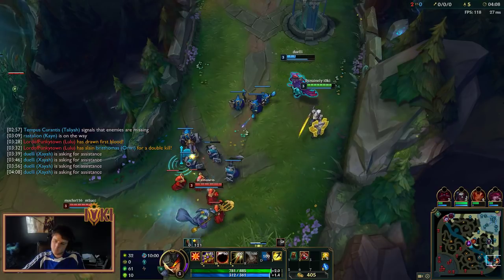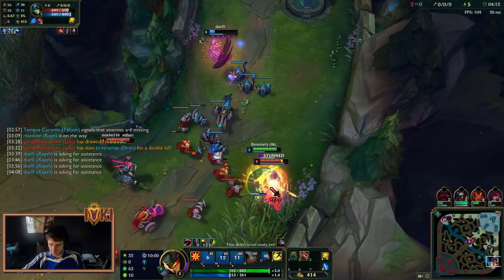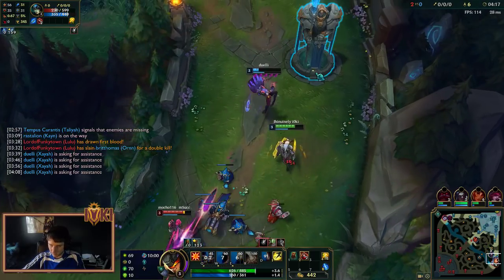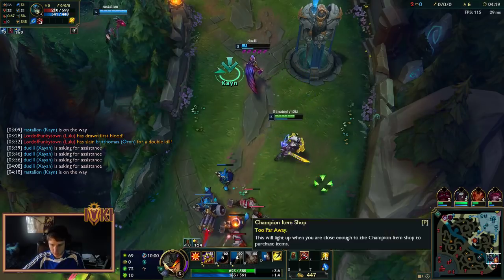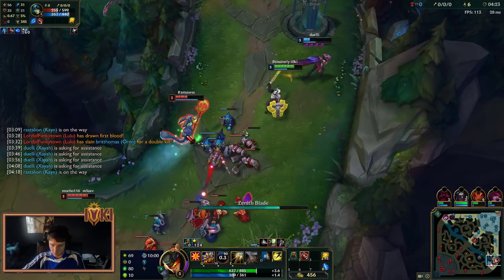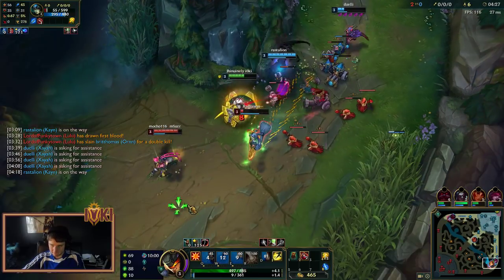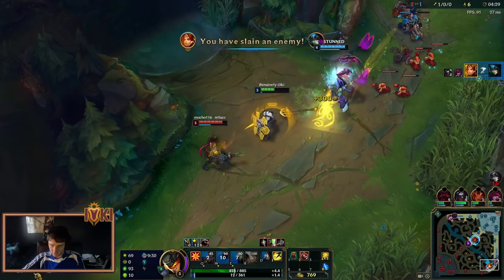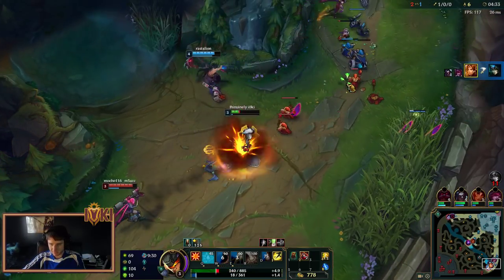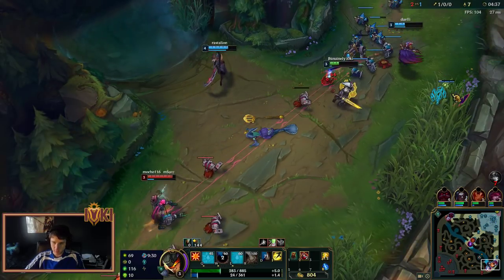The fact that you rush Banner of Command means it's a very, very split-push oriented build — not necessarily split-pushing on your own, but just putting pressure on the map, creating pressure, keeping your waves pushed in. This should be a kill. Going to be taking the first blood there. Don't have mana for the stun so I'm just going to back off. Thank you for the ganks, good sir.